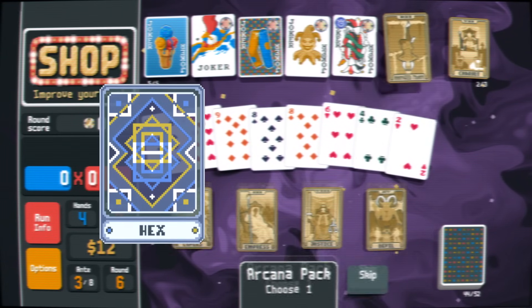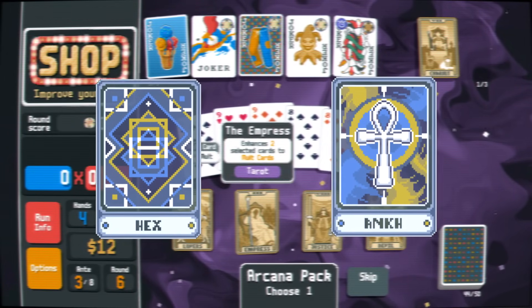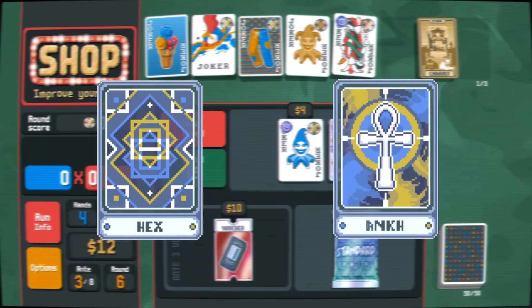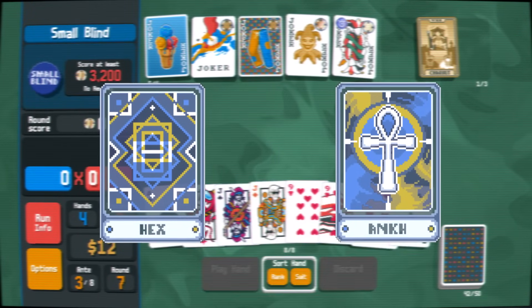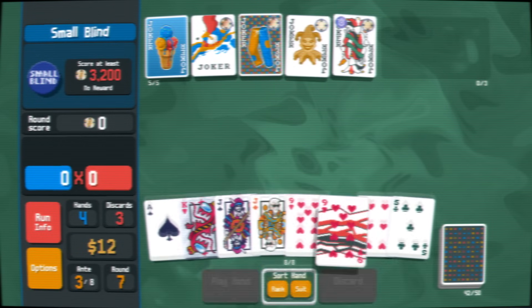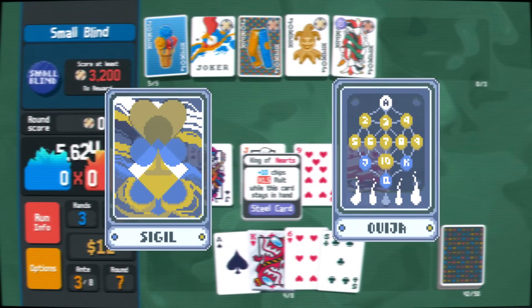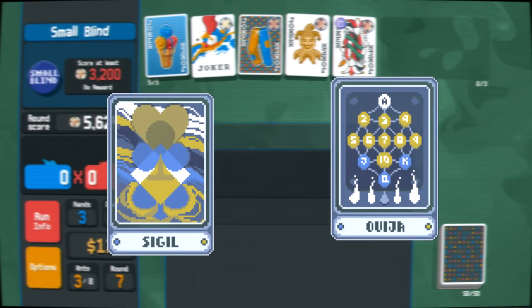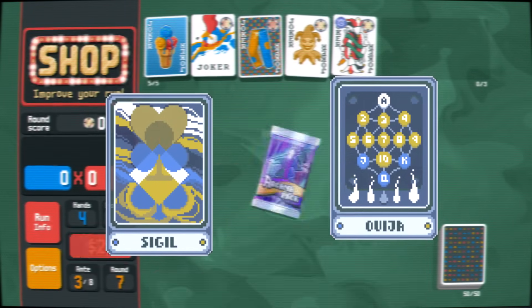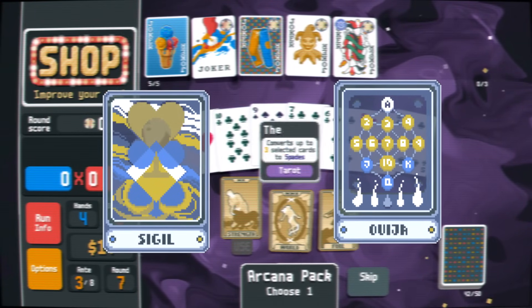This also applies to some Spectral cards. For example, if you have a Hex card or an Ankh card and you want to use it on a specific Joker, the best strategy is to sell every single Joker you have to earn some spare change and then use the card, as it guarantees you hit the right target and you also get some extra money. If you have the Sigil or the Ouija card and can afford to wait, there is a boss blind that deals you 3 cards every time you play or discard, so abusing that can turn half your deck into the same suit or number in one swift stroke.